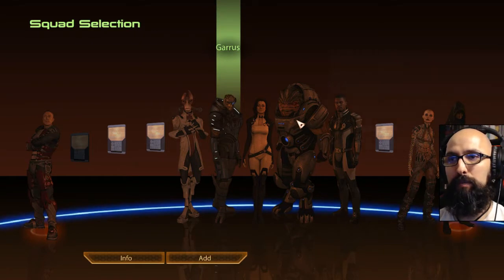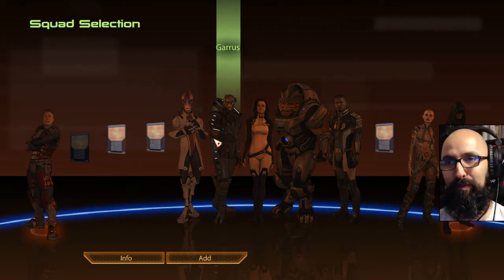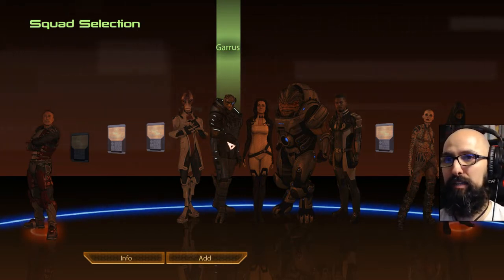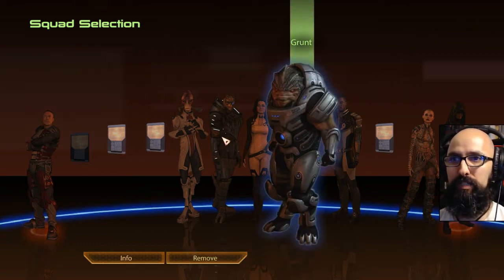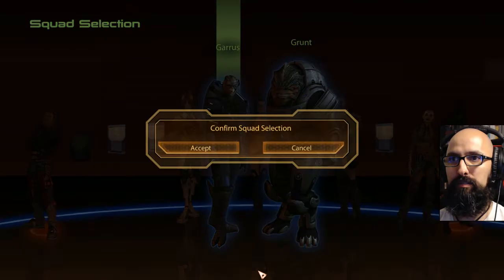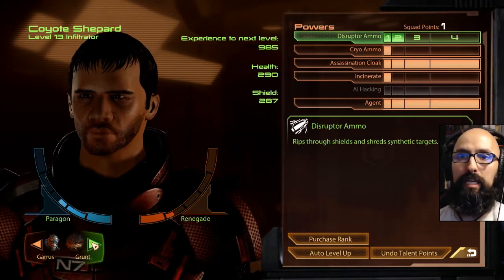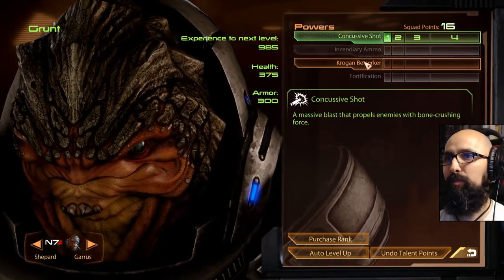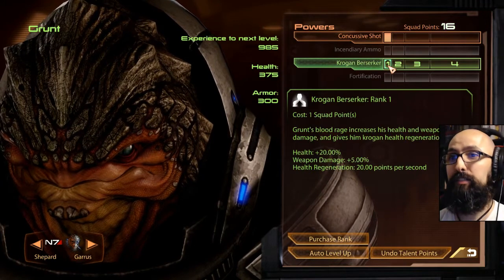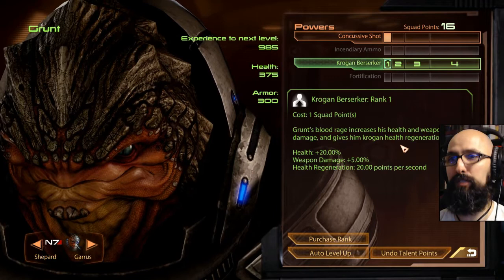Citadel. I want to take Garrus just because I could take him for a walk. I'll take Gareth back to Anderson. I will take you and you. See what happens. And I get two. We have Krogan Berserker. Hells yes.